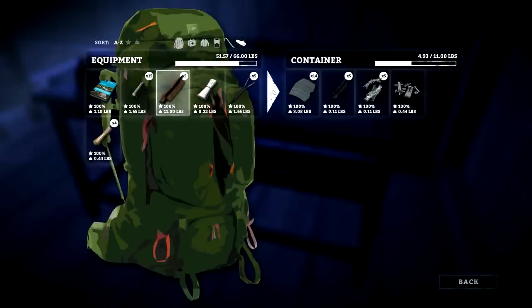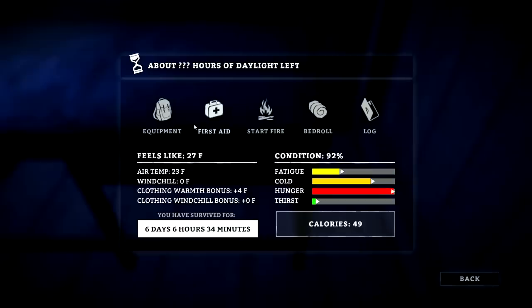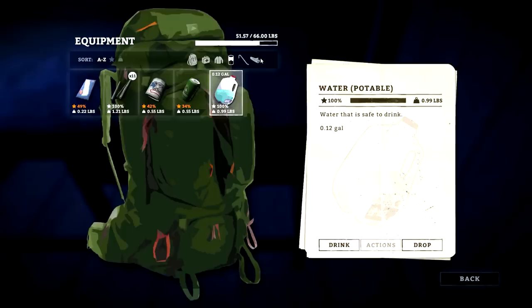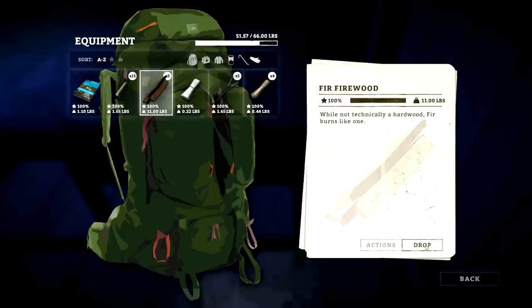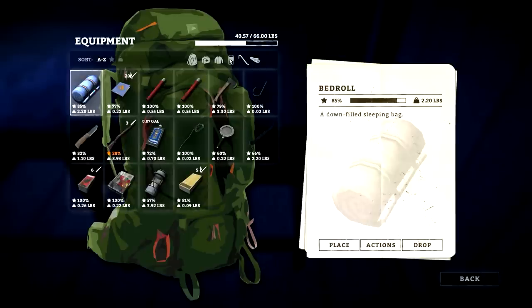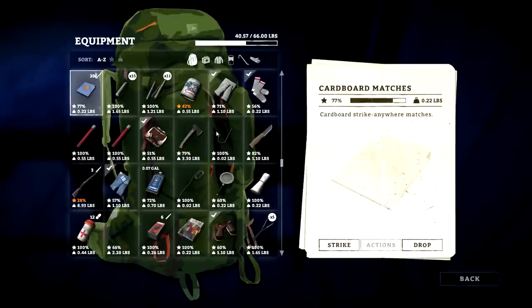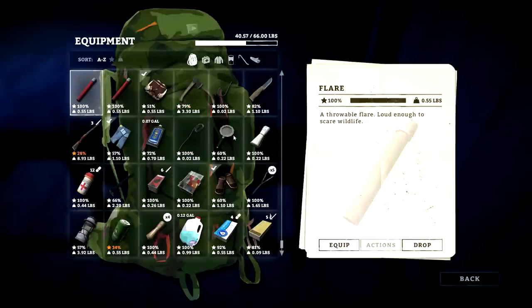Throw the feather in there — five feathers, so we can almost make two arrows; we need three feathers per arrow. Throw the fur firewood in here. I'll transfer all — can't do it all, it's too heavy. Okay, so what I'll do is drop it right in front of the bench here. What else can we use for crafting? Let's do a quick scan.